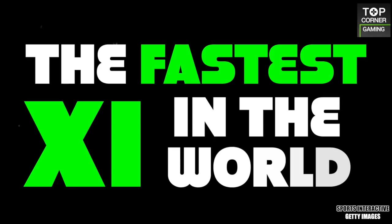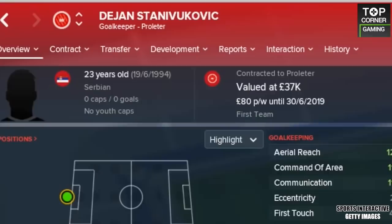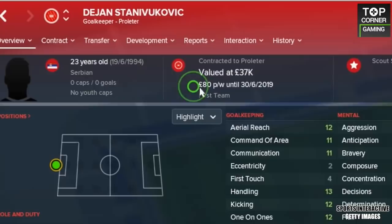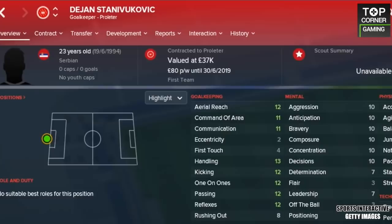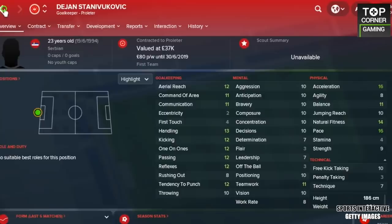The sheer speed in this team is absolutely unrivaled. The quality? Meh, that's a little more questionable. But first out of the blocks, we have Serbian 23-year-old goalkeeper Dijan Stanavukovic. He's actually pretty decent, considering his 37k value, 80 quid per week wages, and the fact that he plays in the Serb First Division — which, by the way, that's their second tier. His stats are alright, with 13 handling and 12s across the board. If you're a lower league club looking for a blistering sweeper keeper, perhaps Dijan is your man, with 16 acceleration and 16 pace.